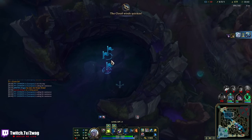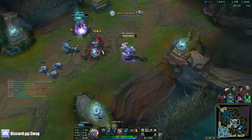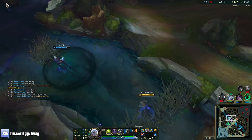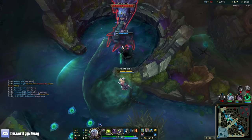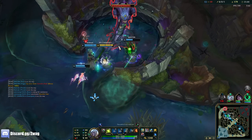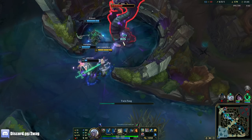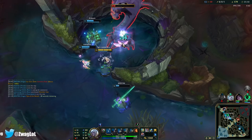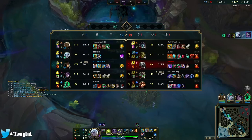Let's do Baron — ping it a million times so we don't have any confusion. We have enough damage; Cassio can actually burn Baron very quickly and Viego does a lot of damage too. I don't want to tank because I'll do half damage. Thresh needs to stand closer — he's kind of screwing over Viego. He doesn't have smite but that's fine. 20 minute Baron — and just like that, we're back in the game.